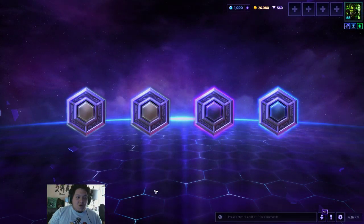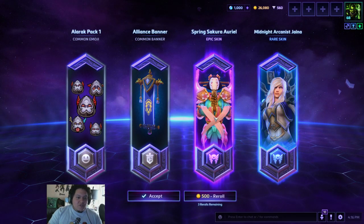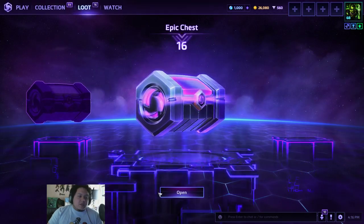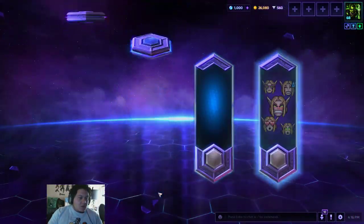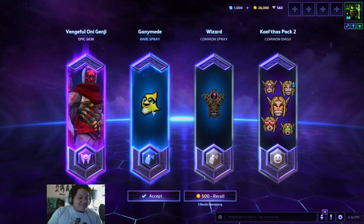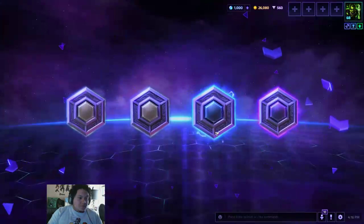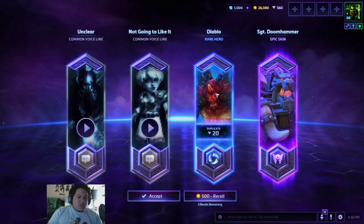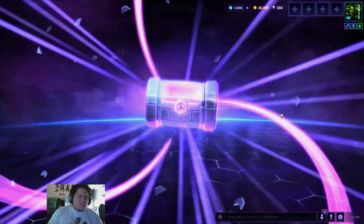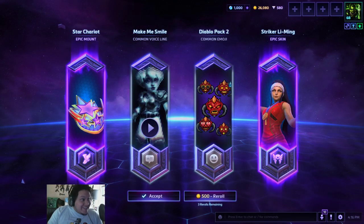A couple more. I like that they gave me two different options for that, and I finally have that Master Skin for Draenor — or what used to be her Master Skin, it's now just a regular skin. I didn't have to buy the pack and I got that skin for Genji. I got the Ganymede and the Wizard Spray — that's kind of cool. I already have Diablo, but I like that Sergeant Doomhammer skin. That's a really good skin, and I actually didn't have any skin for Sergeant Hammer. I like playing her — she's fun. I got the Striker Leeming and the Chariot Starman. So very good.